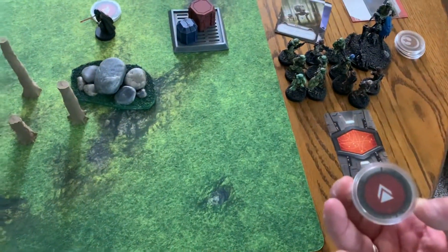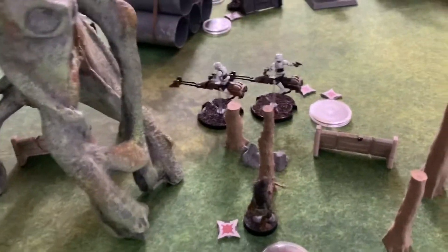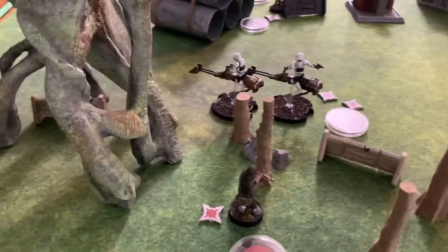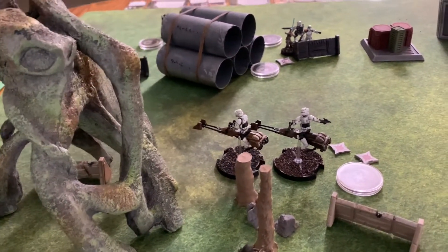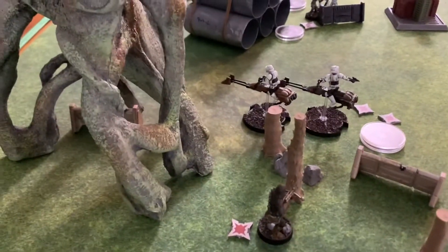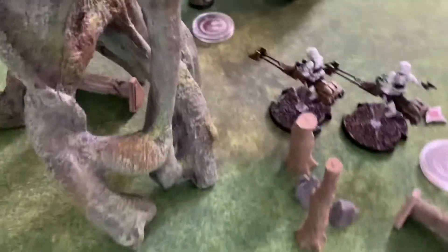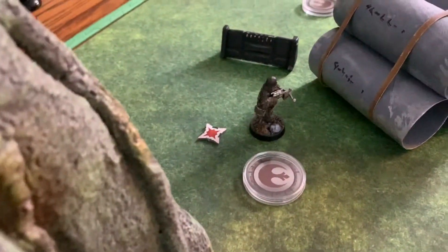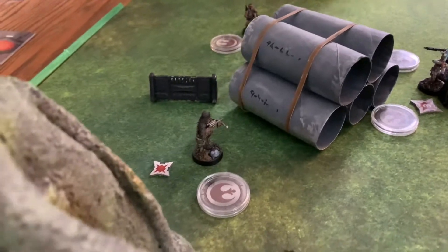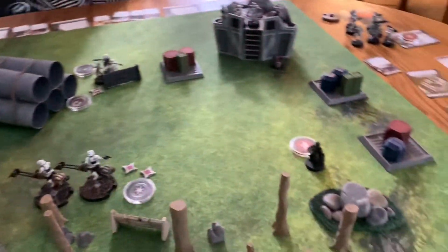I'm picking from my stack and I get Chewbacca. I could fire at the bikes or move. I decide to do a double move and flank the left side with Chewy. Chewy is all done. Empire, I think it's your last activation.